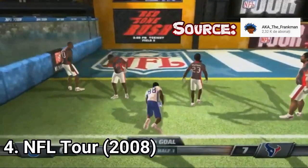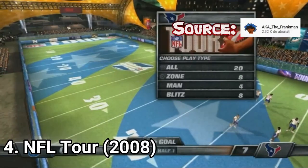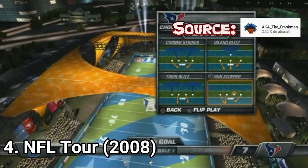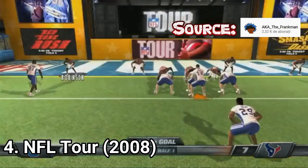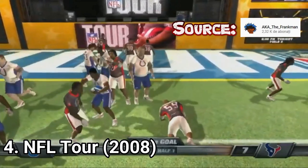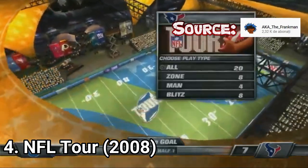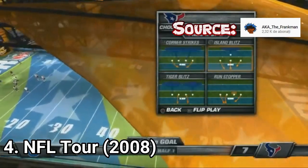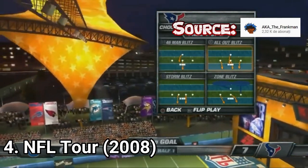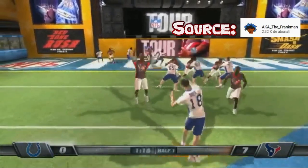NFL Tour feels like NFL Street. It's not street because you don't play on the street, but in a stadium that looks like some sort of casino. You play in shorts, not in full equipment, and teams are comprised of 7 people. The game isn't strategic — it focuses on flashy moves and favors offensive play. If you play on defense, you will lose. Game modes are very thin, having only 2 distinct modes.